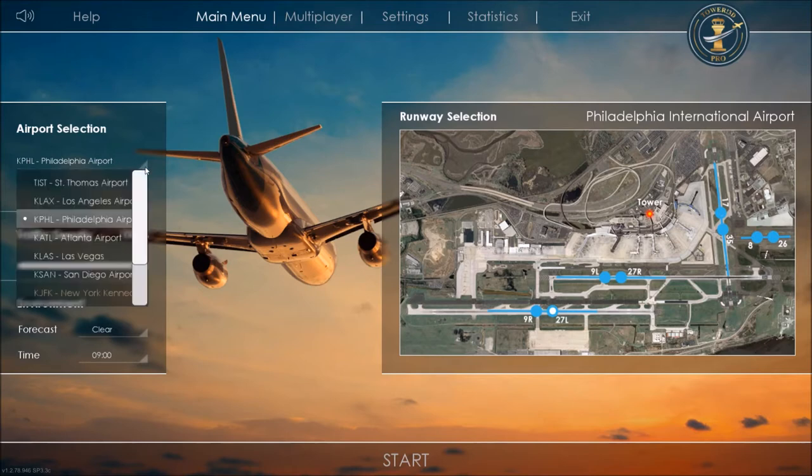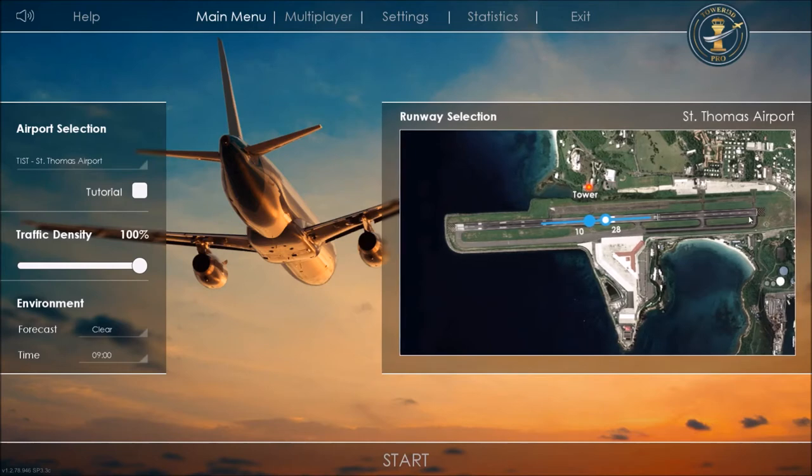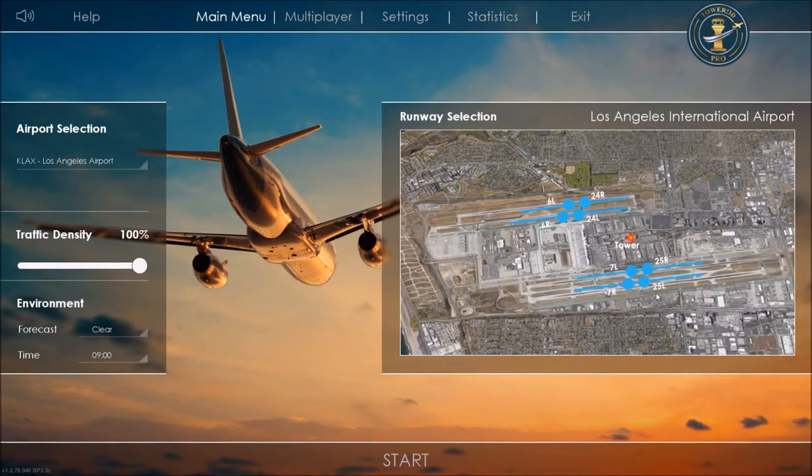The base game comes with three airports. It comes with St. Thomas Airport, which is the training airport — a simple single runway, parallel taxiway, a little bit of general aviation and a commercial terminal. The base package also has Philadelphia, which we just saw, and Los Angeles, which is huge — it has four parallel runways, so you have to deal with a lot there.